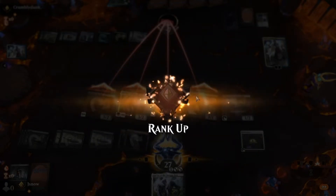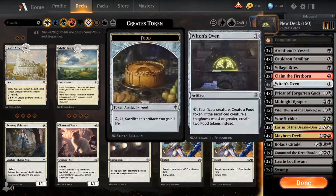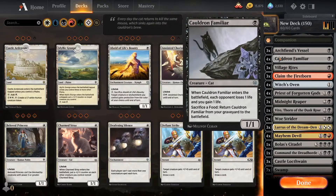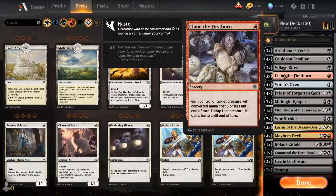Let's go into the deck list. I run some odd amounts of cards — you can adjust depending on how you wish. I run 3 Archfiend's Vessel, 4 Cauldron Familiars, 3 Village Rites, and 3 Claim the Firstborn. You could go up to 4 or throw one on your sideboard because this card is great — it handles Oros and all that crazy stuff, plus being able to sacrifice your opponent's creature and attack with it is awesome.